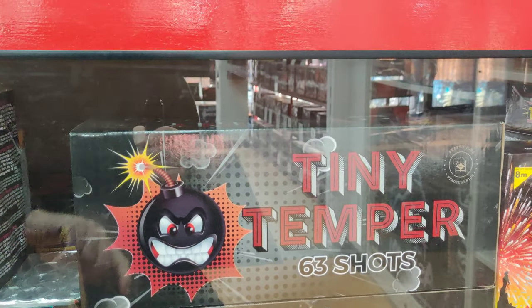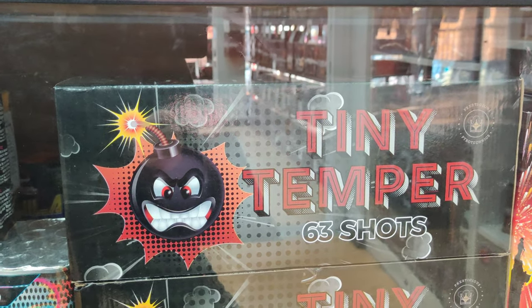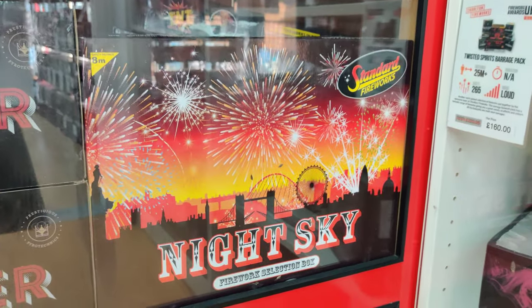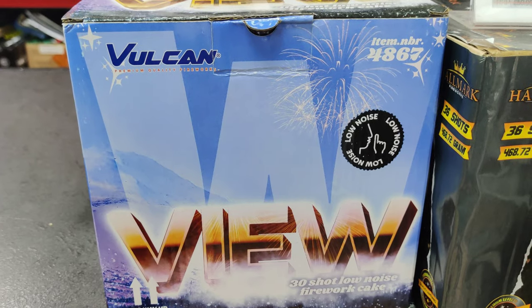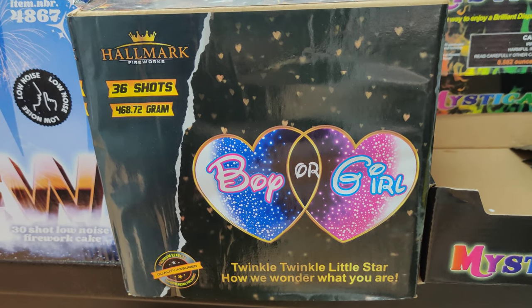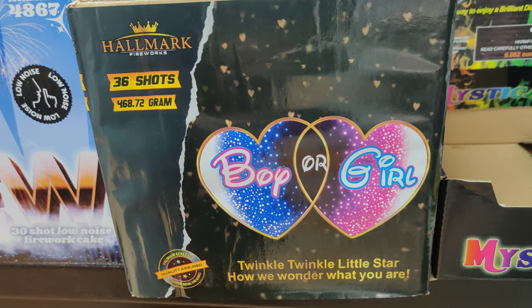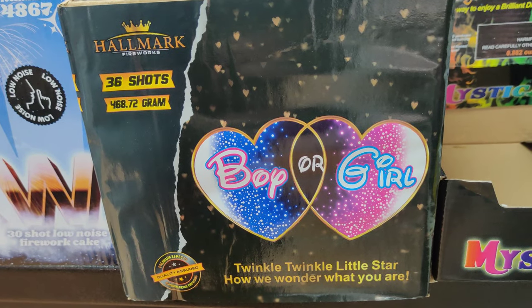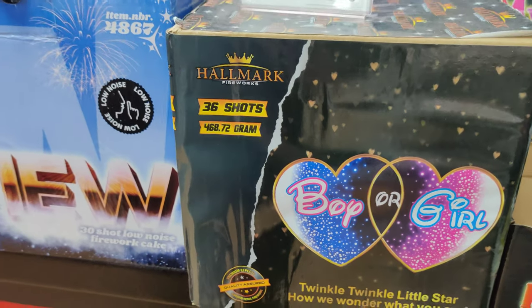Tiny Temper is on my list this year — I'm going to fire this on Bonfire Night. It's Cat 2, suitable for smaller gardens, definitely worth considering. A couple of selection boxes too: Night Sky from Standard. View is a really unsung hero — highly recommend that one. Hallmark's Boy or Girl — pink fireworks are hard to get right but I think Hallmark have aced it. Great for gender reveals or just to mix things up in a display.